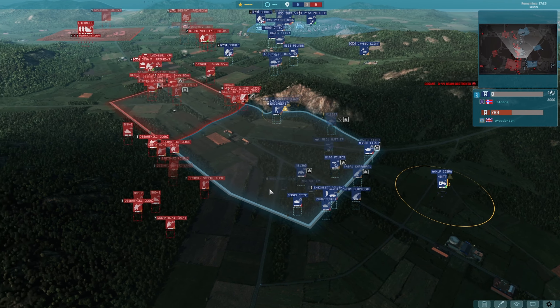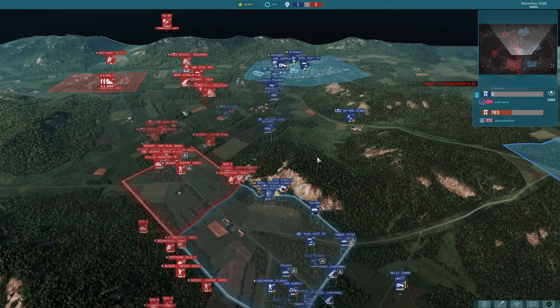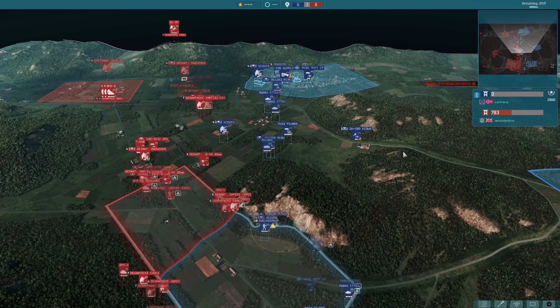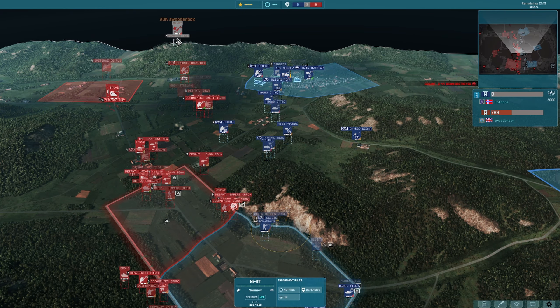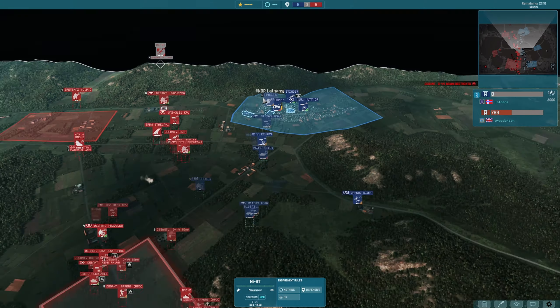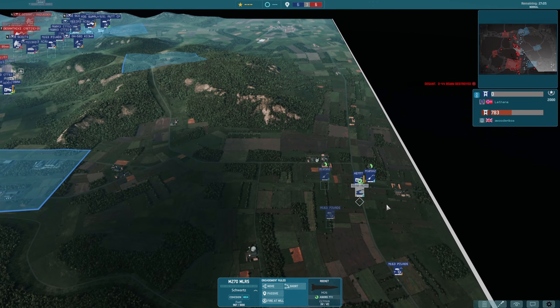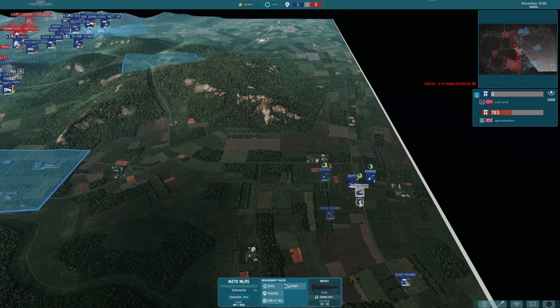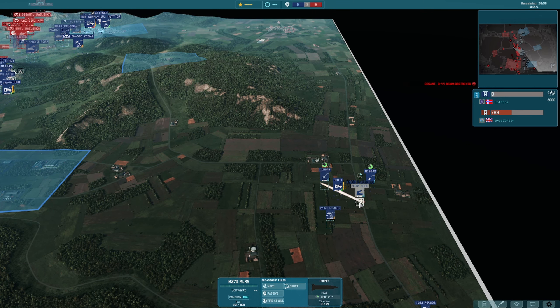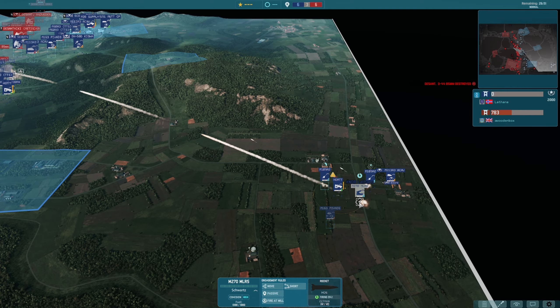Down here everything's kind of stalled as both players are building up forces for the middle. I really don't think there'll be much movement up here. A wooden box obviously thinking about getting something around the back. Now this is more what I would expect from Lathans initially — it's an MLRS, a multiple launch rocket system. It's sort of right up Lathans' street since he likes the Uragan. I was surprised that he brought in the M109s.